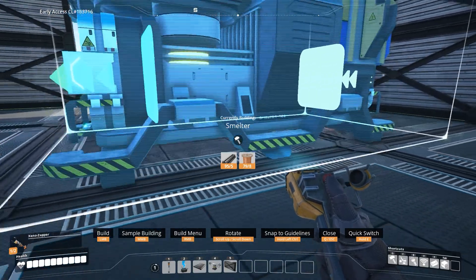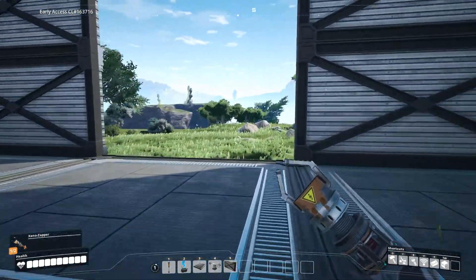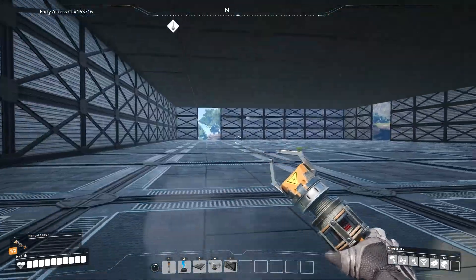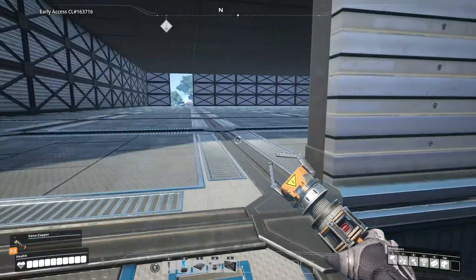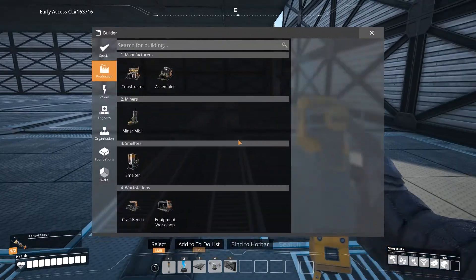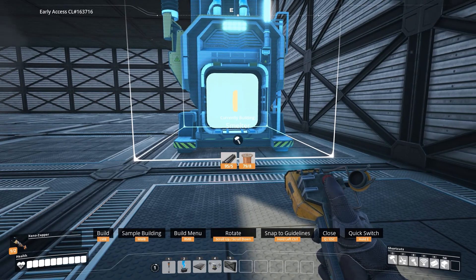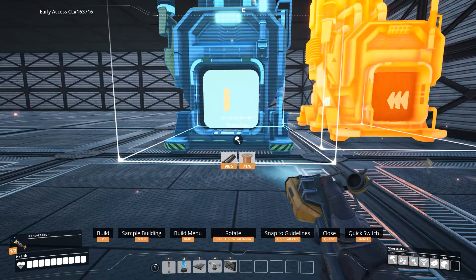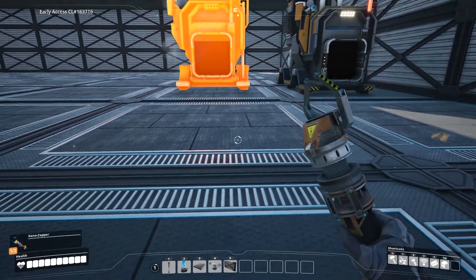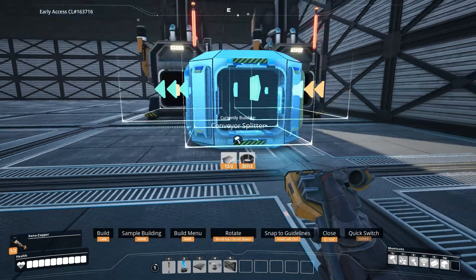I'm just putting the first one down. I probably need a splitter as well. I need to get the conveyors going in here. Then I need to go overhead so I don't have to jump over everything. I think I can go to this part here. I need some splitters down the middle, so smelters in the middle and a splitter by that as well. I'm going to put this one over here and another one there.